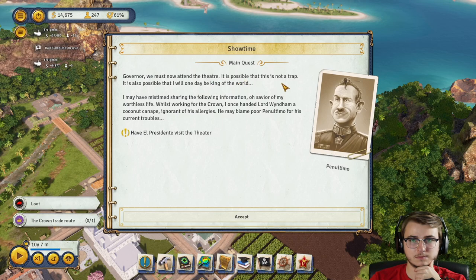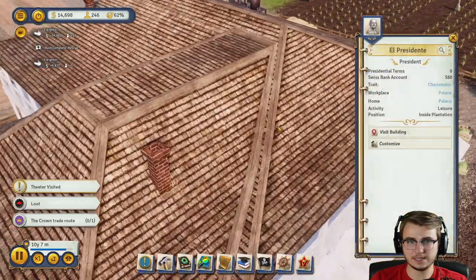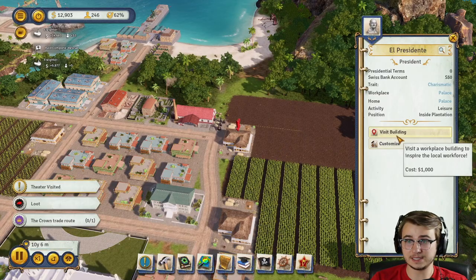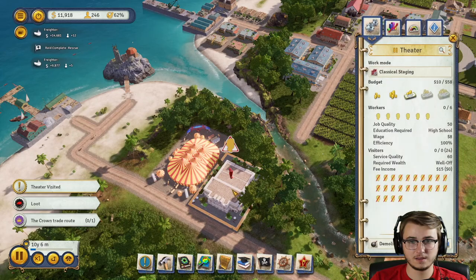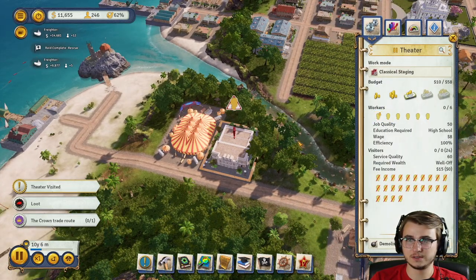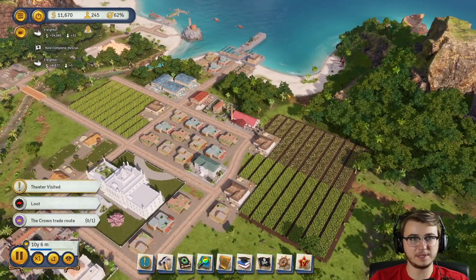We must now attend the theater. It is possible that this is not a trap. It is also possible that I will one day be king of the world. Have El Presidente visit the theater — okay. He's currently at the sugar plantation, so we're going to move him over to the theater. Let's also hire a foreign worker to first work at this theater — that'll probably be a good idea.